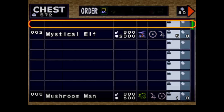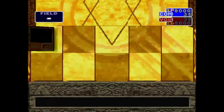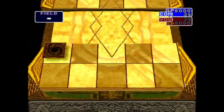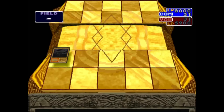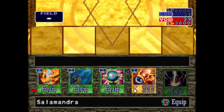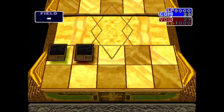Our next duel is against Kyber — a tough opponent, given that he can drop a Blue Eyes White Dragon and has a number of problem spell cards. At every given turn, if you're losing momentum, he'll fuse monsters over 2100 attack. This duel gave me a small bit of trouble; my ratio of equips to monster cards wasn't great and it caused a lot of dead hands. Drawing a Mystical Moon equip card, we equip it to Flame Cerberus and take a sigh of relief.